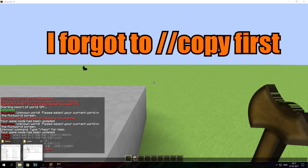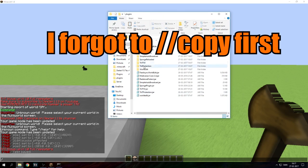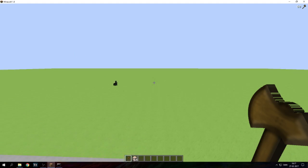You will see it come up in your server, right here into the plugins, into your WorldEdit folder, and into your schematics folder. You should see something called test. Now if you want to make sure that you did it right, you can go ahead and do schematic load test.